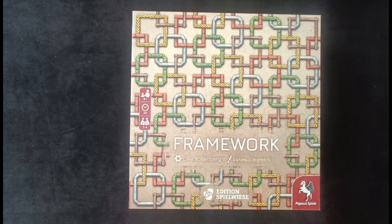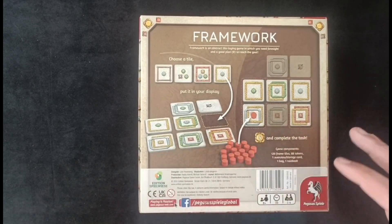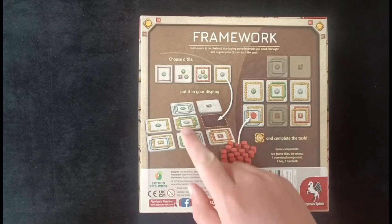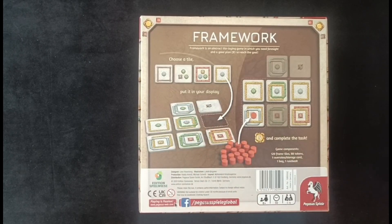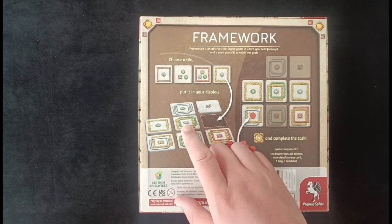Next up, let's take a look at Uwe Rosenberg's Framework. Framework is a one-to-four player game that takes around 30 minutes to play on average. If you're familiar with games such as Nova Luna or Sagani, this one is 80%, maybe even 90% similar to those. You are essentially placing these square tiles in your own personal tableau, and you're trying to pattern them out to achieve as many objectives as possible. Each of these tiles in the center has a particular objective.